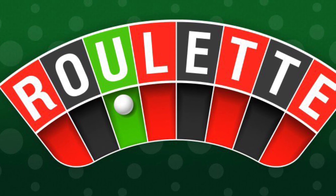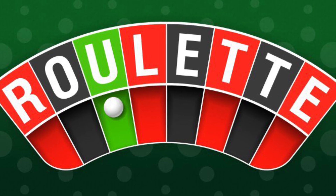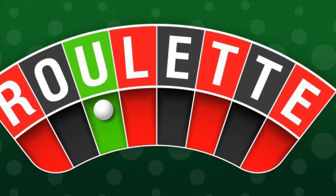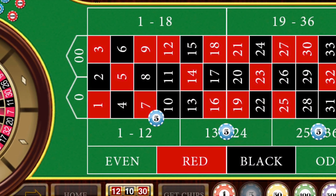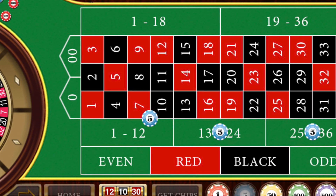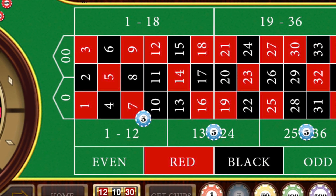In tonight's video, I'll be demonstrating a system sent in by Paul T. He says pick any double street and bet five units. Take the remaining open dozens and bet five units apiece on them. The idea is to break even on the two dozens and win a profit on the double street. If you lose, you double your bets on all bets. When you win, lower your bet to the original bet.